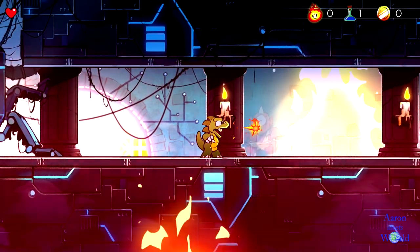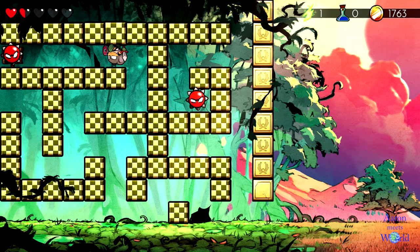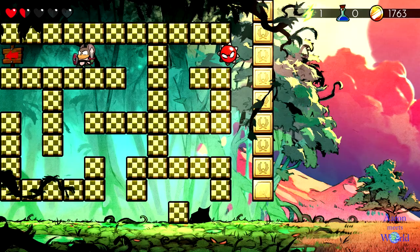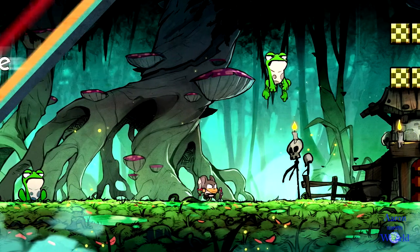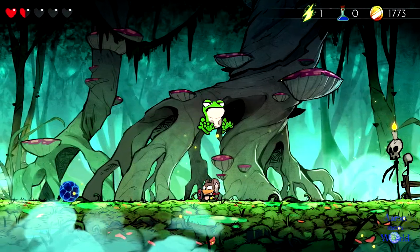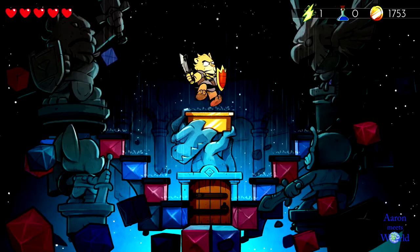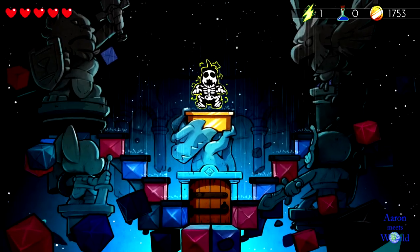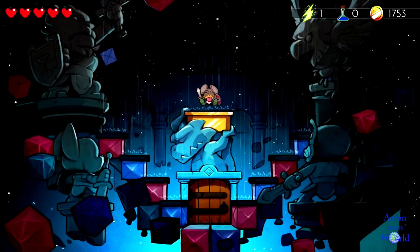Every boss that you defeat in the game endows you with a new form, such as the mouse that allows you to climb up certain walls, a bird that allows you to fly, the fish man that gives you a better swimming ability, or the lion that has great strength in combat. You eventually gain the ability to change forms at will through a transformation station that you unlock in the main hub, and it is up to you to figure out how to use all of these transformations to traverse the land and eventually transform back into a human.